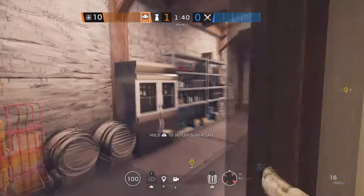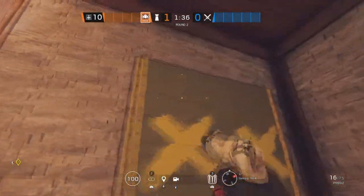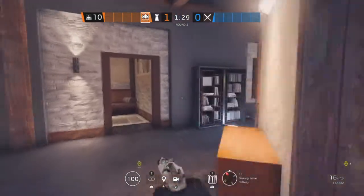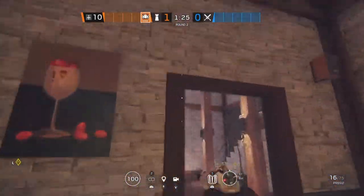The next site on Chalet is going to be Bar and Gaming Room. Starting off in Gaming Room, we're going to be putting an Aruni on this window, also on this doorway. And the last one is going to be in Bar on this doorway.